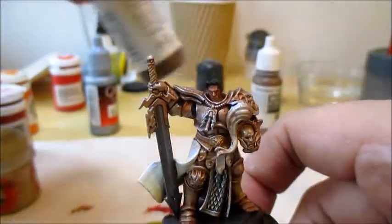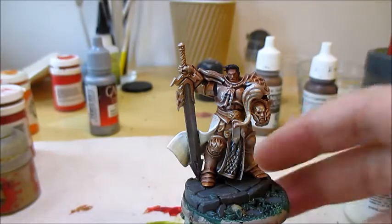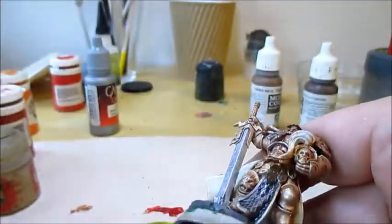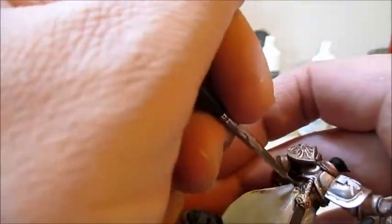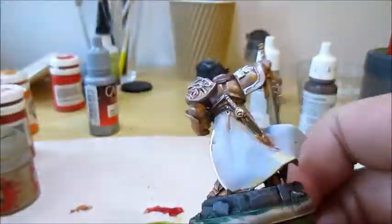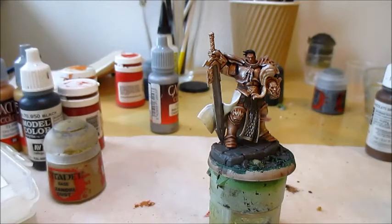Before we go into the blue, I'm going to take some Chocolate Brown, and this is for the leather bits — such as the skirt thingy they all have hanging on the front and the belt they have around their waist, and also the strap holding his annular. Next I'll highlight the brown using Flat Earth, which is basically painting the tips of the details hanging from the belt.